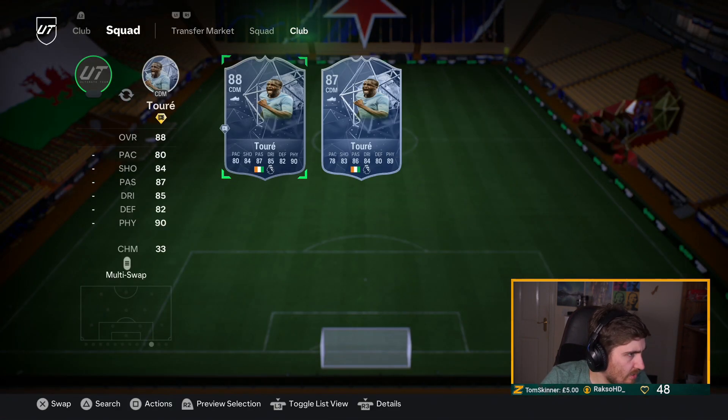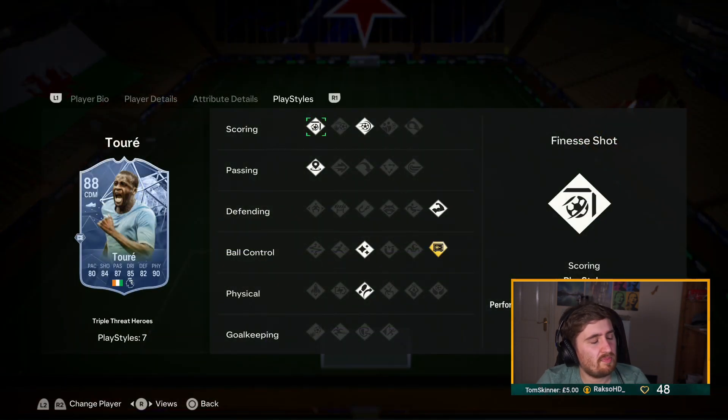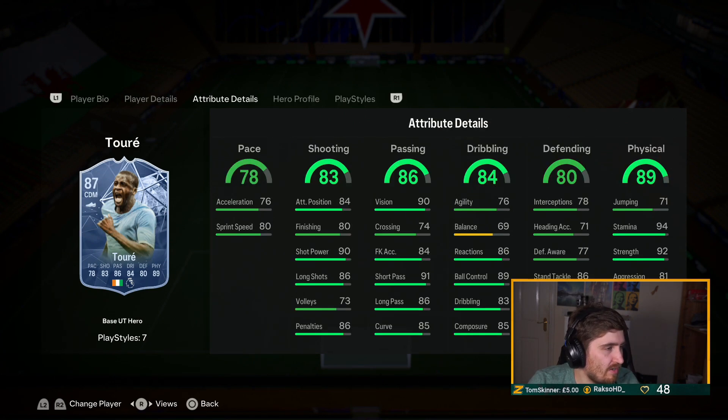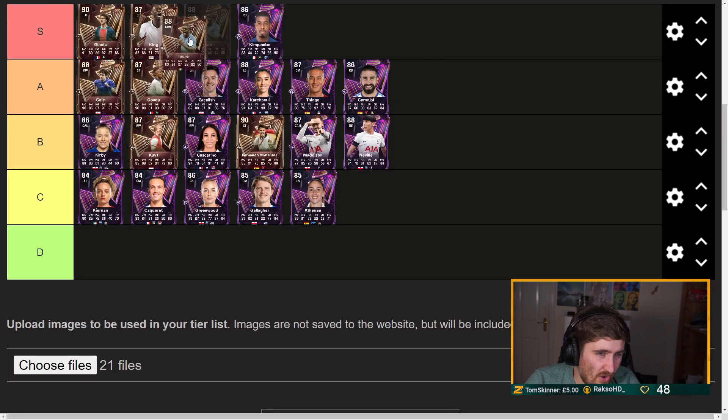Toure — Gold Press Proven. I would have loved to see them take away Flare and give him Gold Long Pass. But yeah, Toure was already a beast and giving him plus one or two on most stats is only going to make that better.